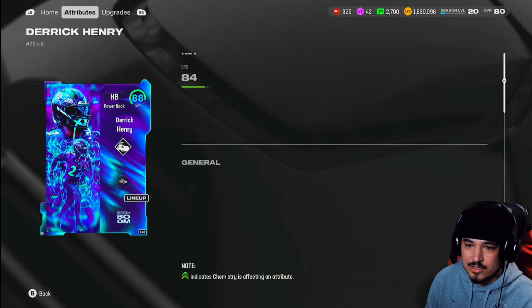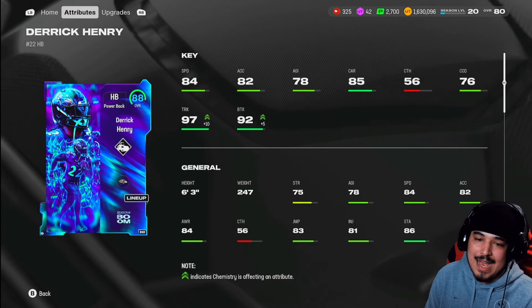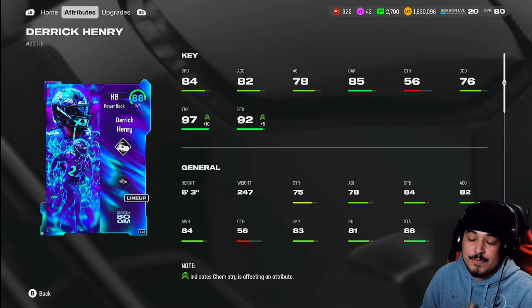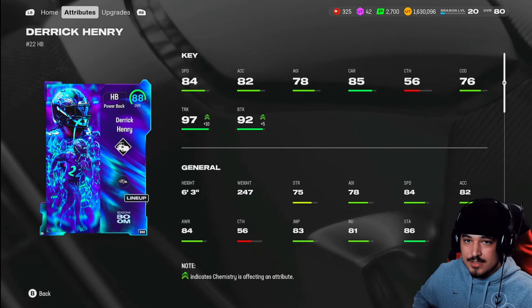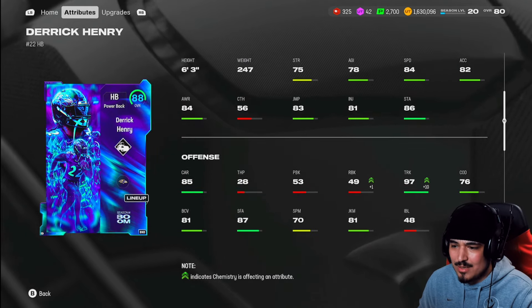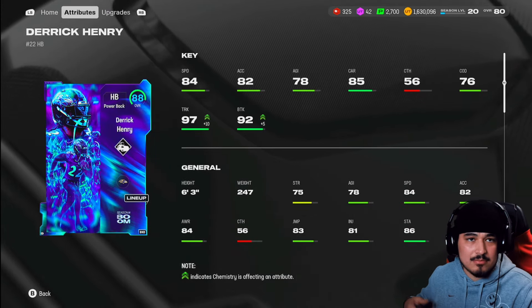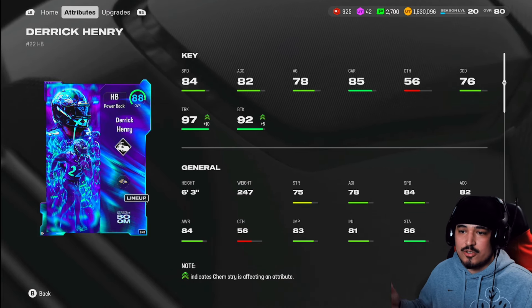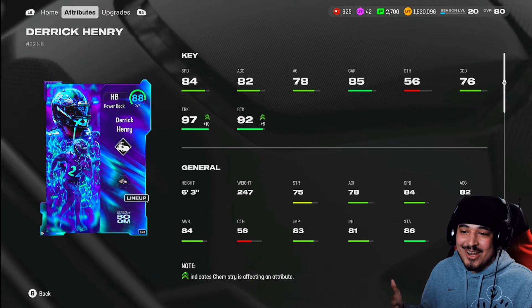If you guys do want to see what overall Derrick Henry boosts to — he is now an 88 overall with the boom strat card. I went and tossed it on him. 97 trucking, 92 break tackle. I don't know what price he is right now or what price he's gonna be. If you want to buy this card, look out for him when the auction house comes back up because everyone who pulled Derrick Henry is gonna be flooding the auction house to sell him. I think this card can honestly maintain value. I'll probably keep using him tonight on stream. I think he played pretty good — definitely a top power back option, debatably. I like Derrick Henry. Pretty much what I expected from a Derrick Henry card.